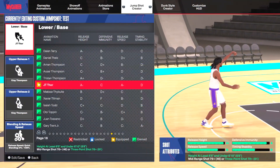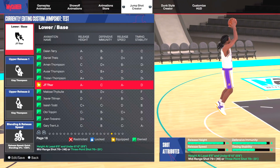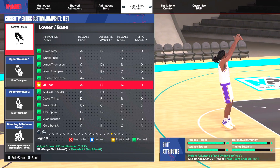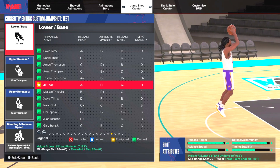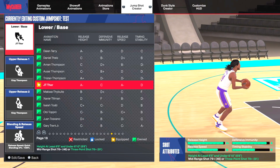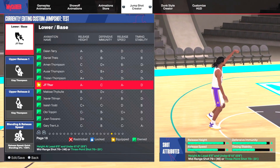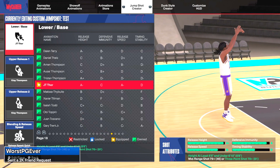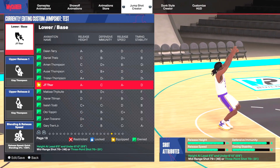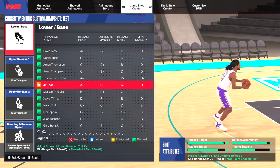Let's go ahead and break down a jump shot you should probably use online. Of course you can tweak it — it all comes down to the base for the most part. I've been trying out different jump shots and I've been inconsistent until I found the JT Thor base. The JT Thor base is super smooth, it's quick. This build is a 6-8 — you need to be at least 6-5 with average shooting abilities. My three-point shot is only an 81, my mid-range shot is a 46 right now.